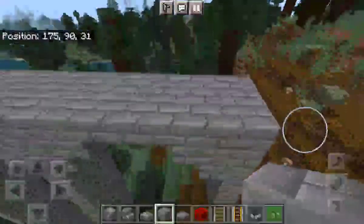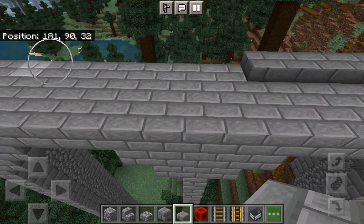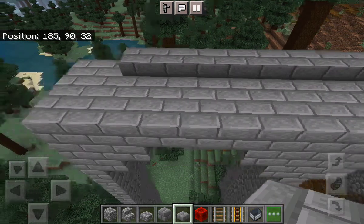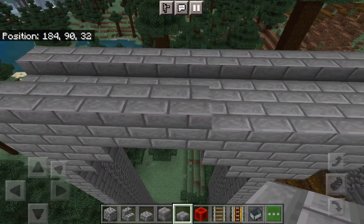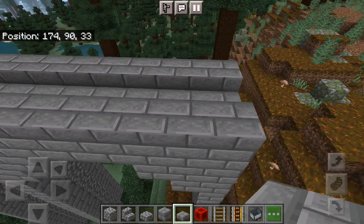Now we're going to place stone brick slabs on the edge. I just think it makes it look a bit nicer rather than being flat — it's got a bit of height to it, and you can see it better like that. So we're going to go across.